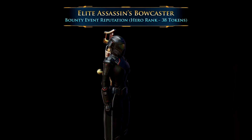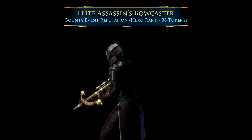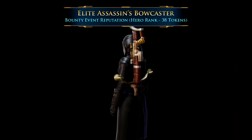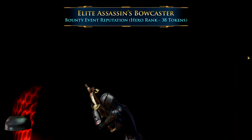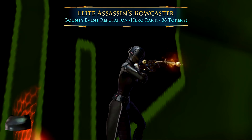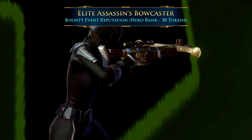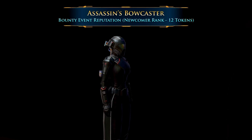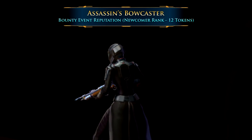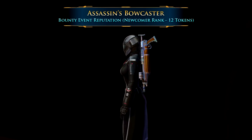Now if you've done the Bounty Week event quite a few times but haven't done the other events, the Elite Assassin's Bowcaster might be a good option. It looks exactly the same as the Precision Bowcaster but requires 38 completed Bounty Contract tokens and the Hero rank with the Bounty reputation ranks. The last unique bowcaster is the Assassin's Bowcaster, which costs 12 completed Bounty Contracts and only requires the Newcomer rank with the Bounty reputation track.